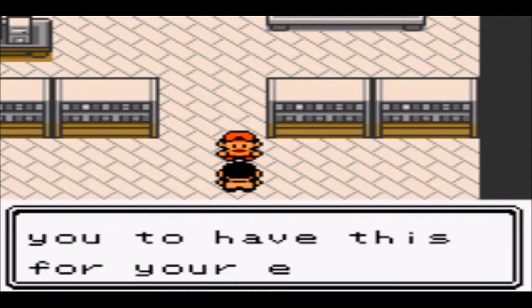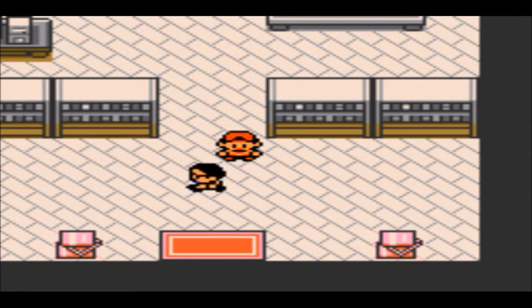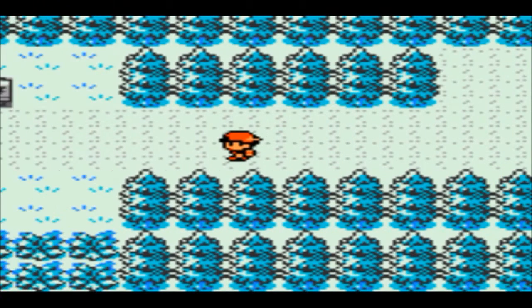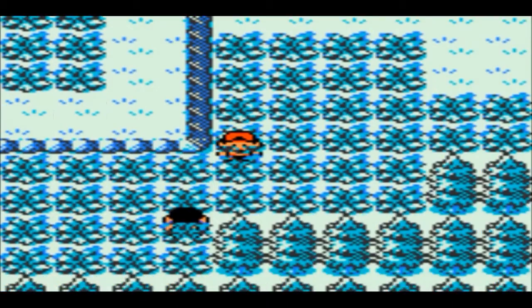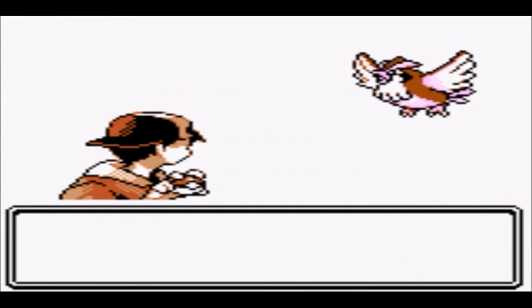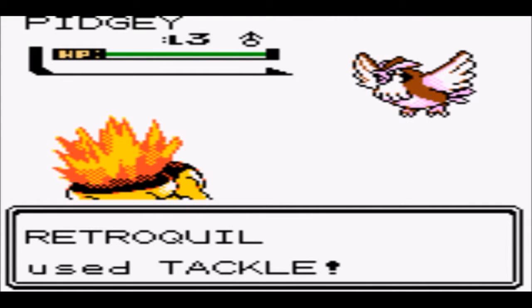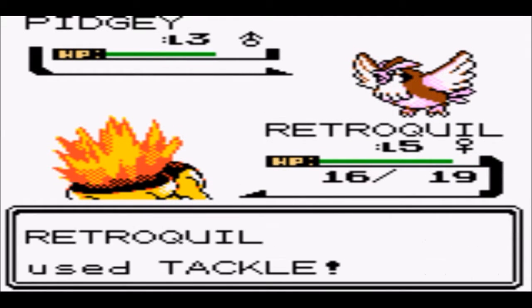We've already got a Pokemon encounter. From the notes for the hack it sounds like they've added some Gen 3 Pokemon, which I'm interested to see. First up is a Pidgey — not the most exciting first encounter. Hopefully we'll encounter something a little bit more interesting and cool that we can catch.